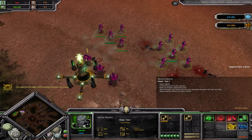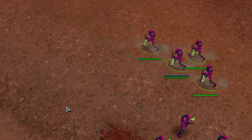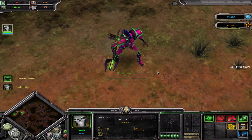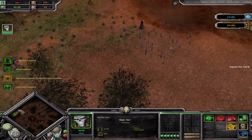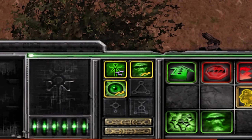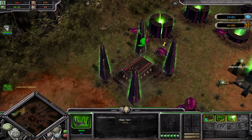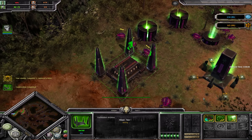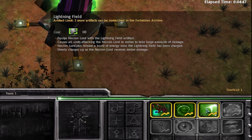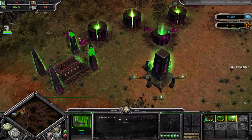When we do capture a point, we can put obelisks on them, which increases our time bonus so we build everything faster, capping at 100%. Our main power structure is plasma generators that we stack all around — they get more expensive and slower to build for every generator we have. Our main unit, the Necron Warriors, I absolutely love them. They're free to build per squad and all Necron units have a chance to reassemble themselves upon death. We also summon all of our units from the Necron Monolith — it's kind of like Zerg in StarCraft where everything comes from the hatchery.